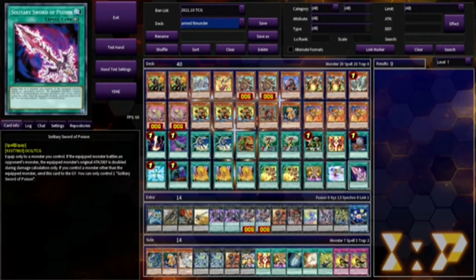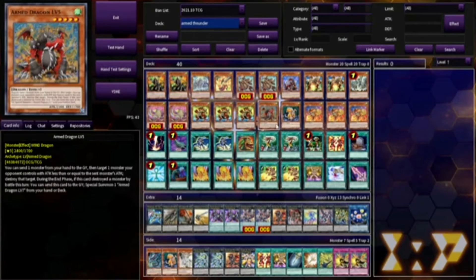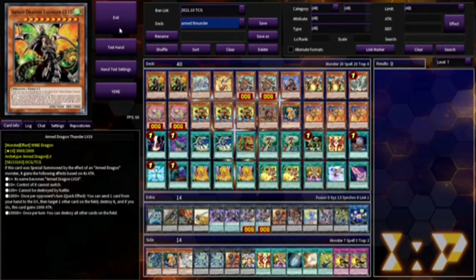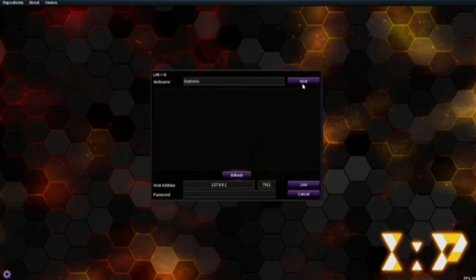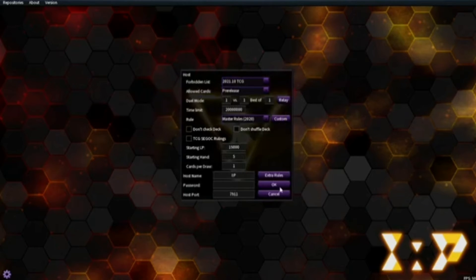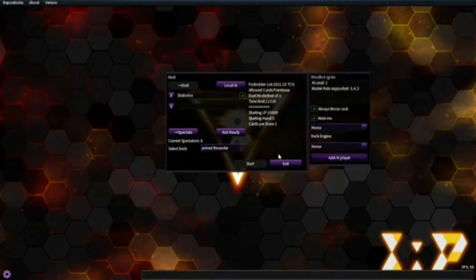Now, to probably make this deck more effective, you could easily replace some of the original Armed Dragon cards with hand traps, but this isn't one of those decks, sadly. Like I said in my previous deck profile, I'm trying out different ways to show you how the deck works. With this go-around, I'm going to go up against my favorite punching bag, Horus, just to give a demonstration.